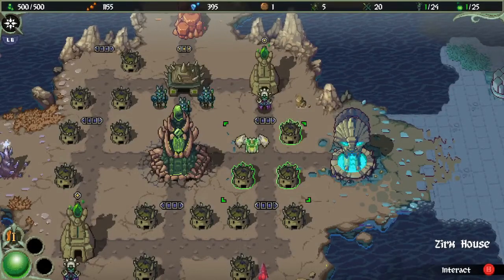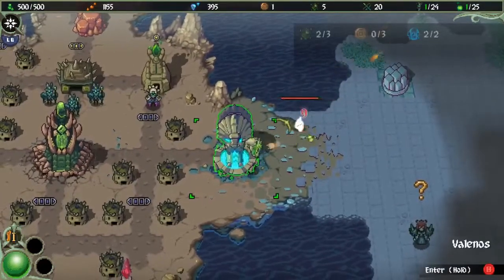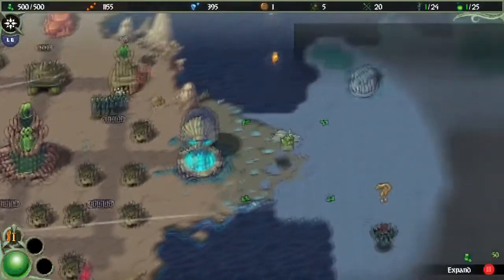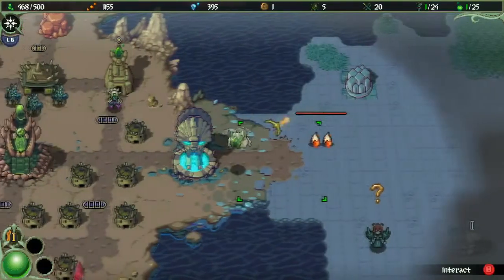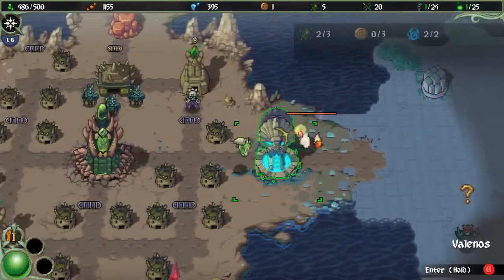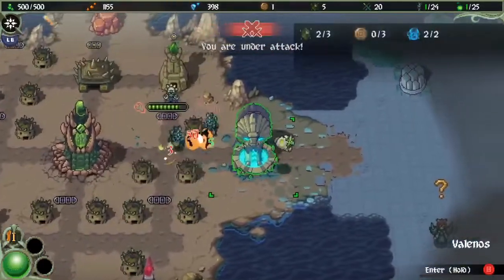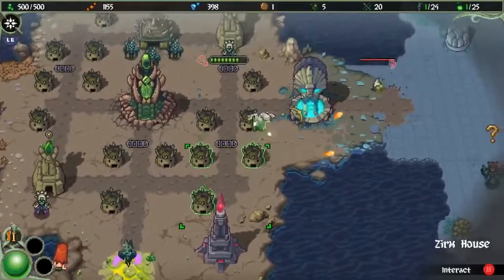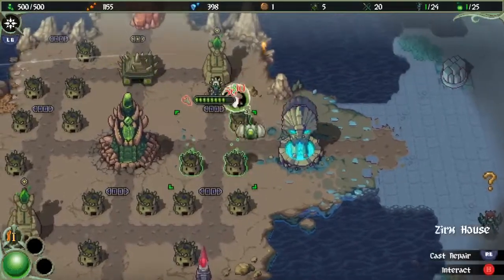Hello everybody and welcome to another episode of Smelter. We have opened this area and it looks like we're getting some creatures coming in, so we're gonna have to be careful and build something up rather quickly. They're coming in quite strongly, but if we want to build up we've got to get more apples, more houses, and a lot of other things. These guys look to be ground units.